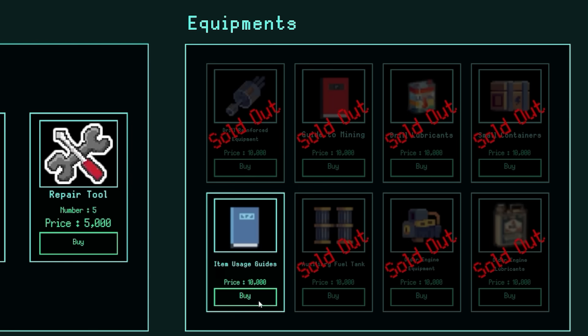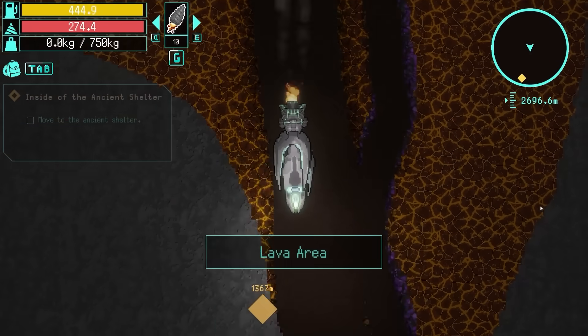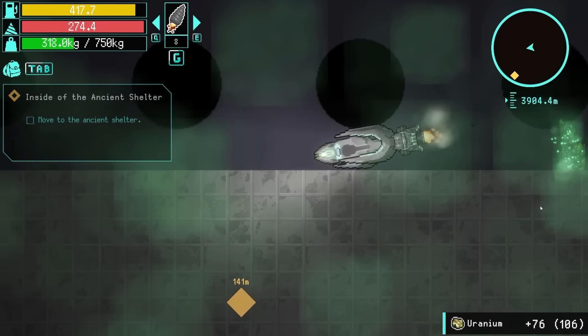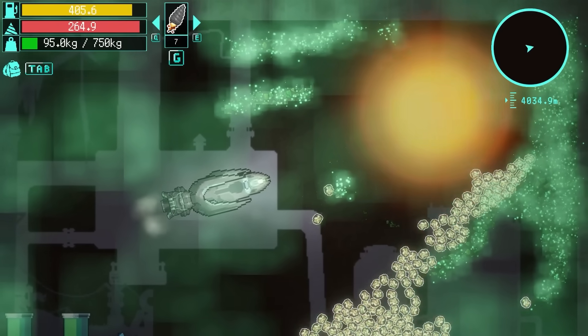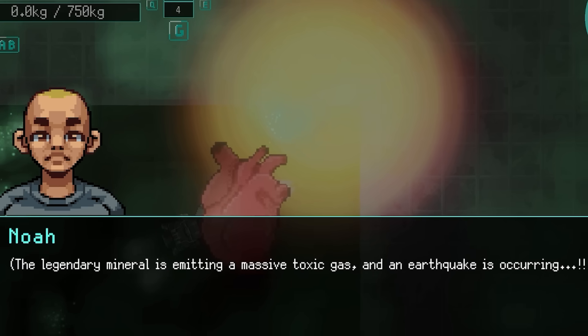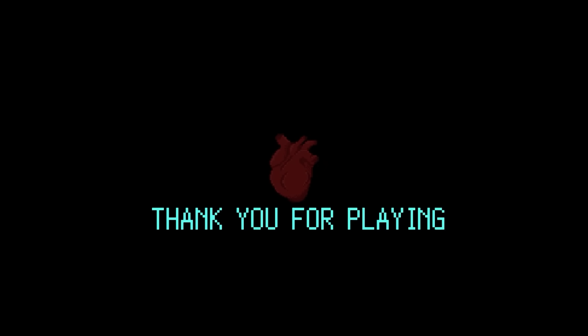I'm going to go 1,500 meters down - just do that quick. Just explode all the uranium out the way. There's like a heart in it - what the hell? Eat missile heart! Boosh! Am I trying to free the heart or destroy the heart? Oh no, I've made an earthquake. Thank you for playing. That was a random end!